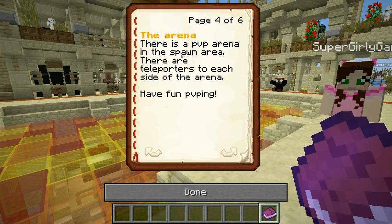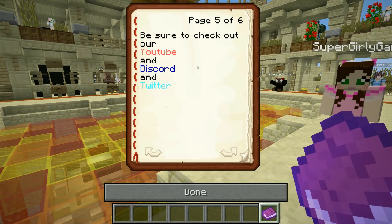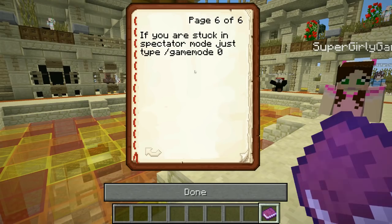There is a PvP arena in the spawn area with teleporters to each side. Have fun PvP-ing! Be sure to check out their YouTube, Discord, and Twitter. And if you are stuck in spectator mode, just type gamemode zero.